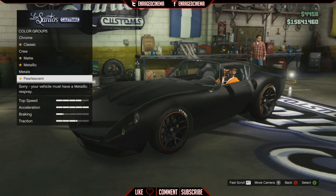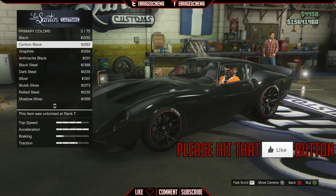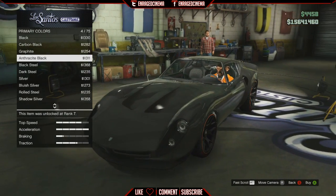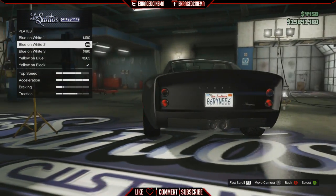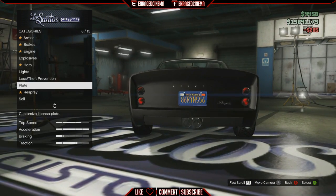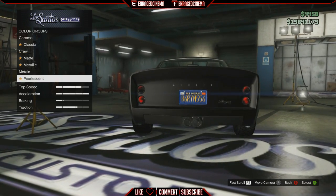If you go to Pearlescent, as you can see, your vehicle must be metallic respray and nothing else would work. From here, go to Metallics and highlight over any color — it doesn't matter what color you highlight, just highlight any metallic color and press B three times. Then go to Plates and select any plate; it doesn't matter which one you pick, just make sure you switch it up.